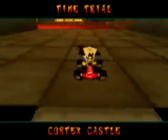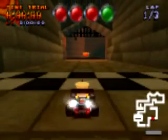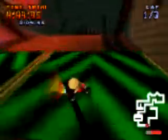The real reasoning is that picking Dingodile or Tiny, due to their handling, actually makes this more difficult than it needs to be. Clearly, it can be done with them, but there's no reason to make it that difficult unless you're truly going for the best time you can. So if you're just going to beat the Oxide Ghosts, I would recommend taking a handling character.